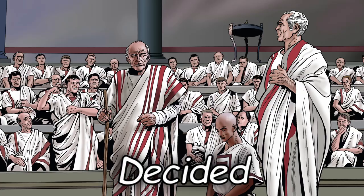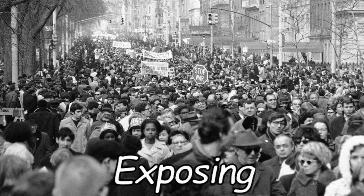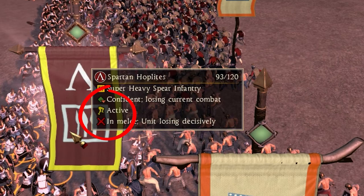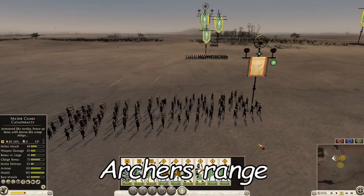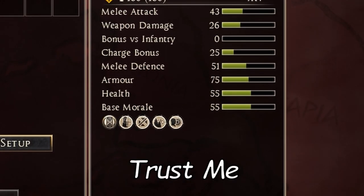For some reason the Total War developers have decided to hide some crucial information and stats from the public, which I will be exposing now. I will be covering the hidden fatigue mechanics and debuffs, the attack and incites rear debuffs, the ideal archer range for maximum damage, and I will be explaining all the unit stats. You will be surprised how little you actually know about unit stats.